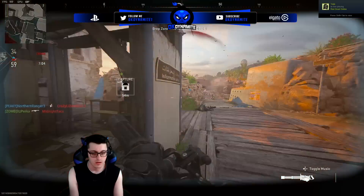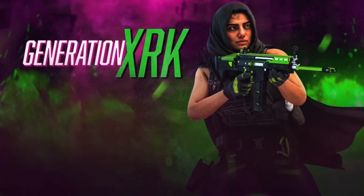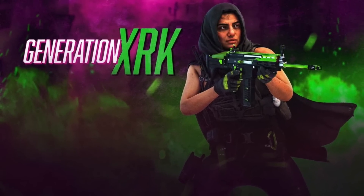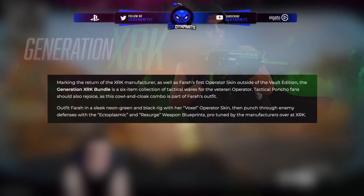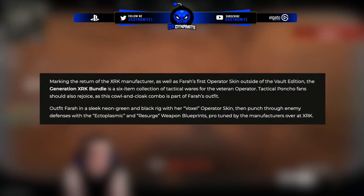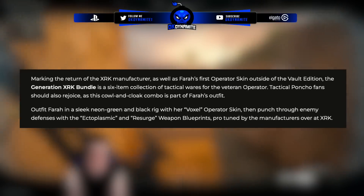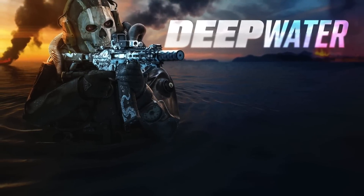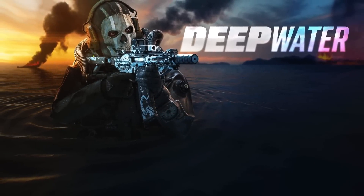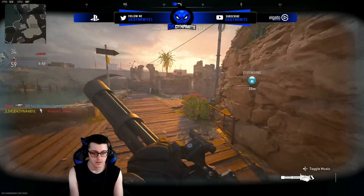Tomorrow, March 28th, is the release date of the XRK Generation Farrah bundle, featuring the first ability to actually play as Farrah in game if you don't own the Red Sea 141 pack. It'll feature some blueprints as well — I don't believe there's any Tracer Fire in that bundle. Then on March 31st the Deep Water Ghost pack is finally also releasing in COD 2.0, and hopefully we see more Task Force bundles at some point in season 3. I'll probably be streaming a countdown to the Farrah release tomorrow.